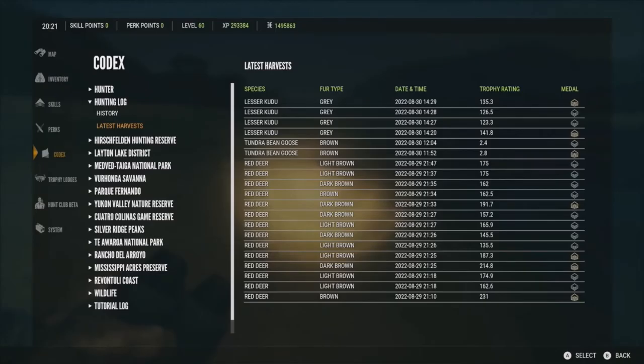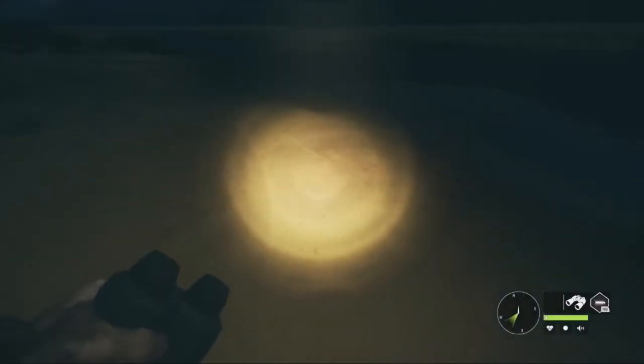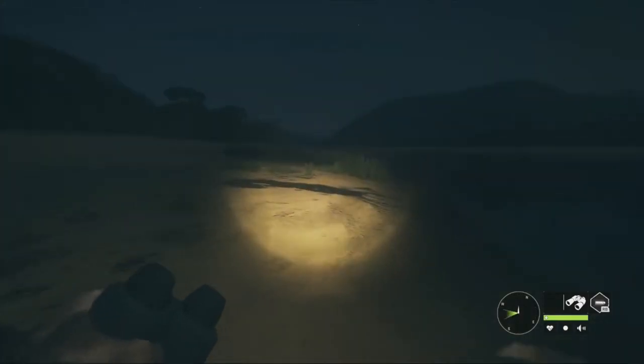I just picked up that Kudu and accidentally clicked it twice really fast, so it ended up claiming it really fast and I wasn't able to show you — but there it is in the harvest screen: lesser Kudu, 135.3, and he is a gold. Really decent level 3, went up to about 144. I do apologize for that, I did not mean to click it so fast, but we're going to go ahead and move on.